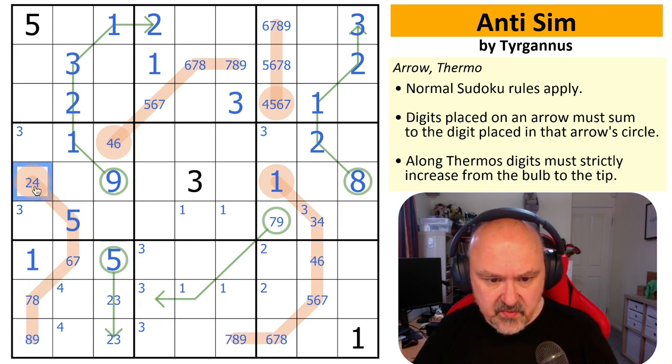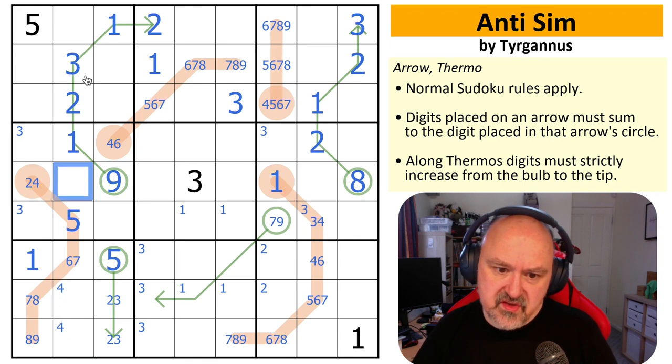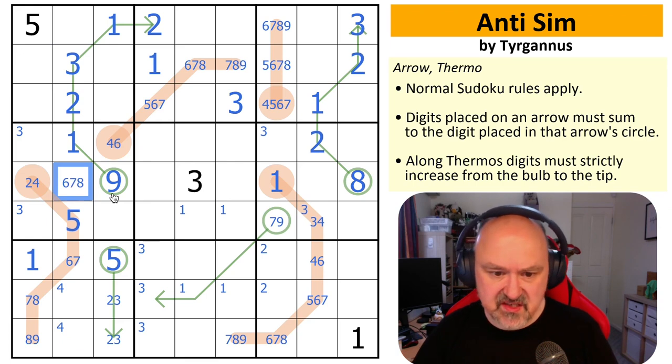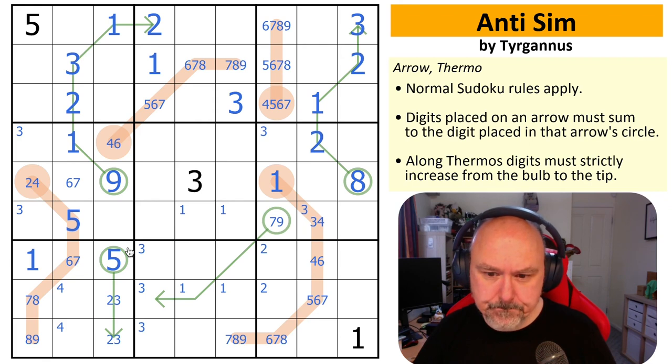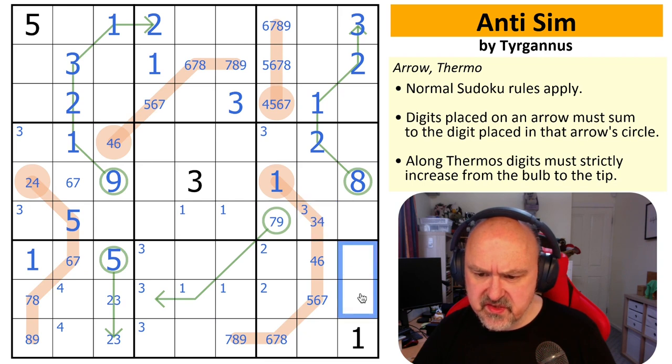I'm not sure what it gives me because these were already all higher and already all lower. I've got the four so these are from six, seven, eight, nine. This is from six, seven, eight — not eight — so this is a six or a seven. Two is in one of those now. I don't think I can do the same trick over here because there's too much freedom.